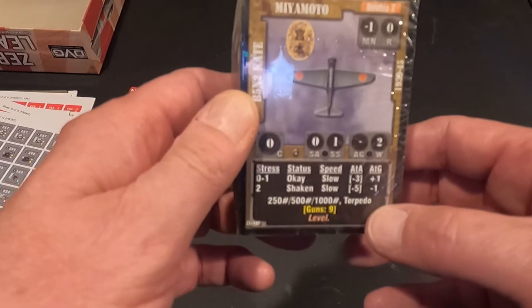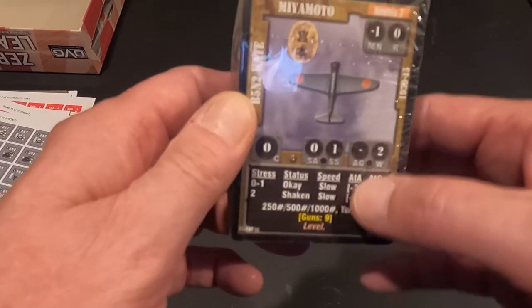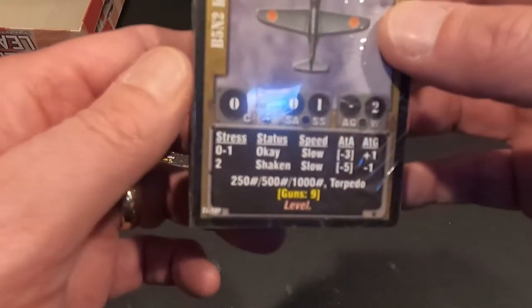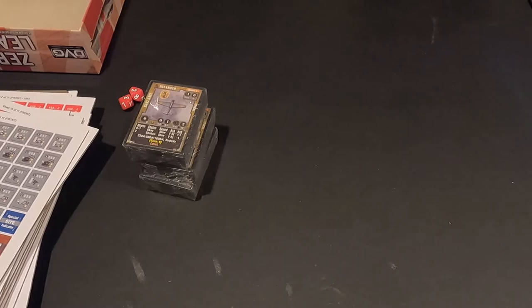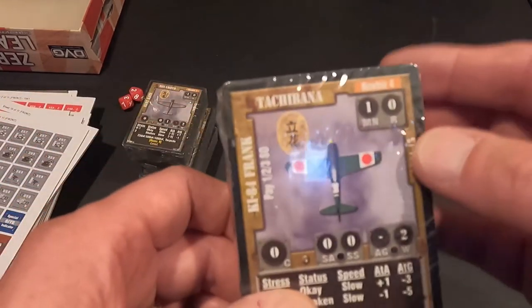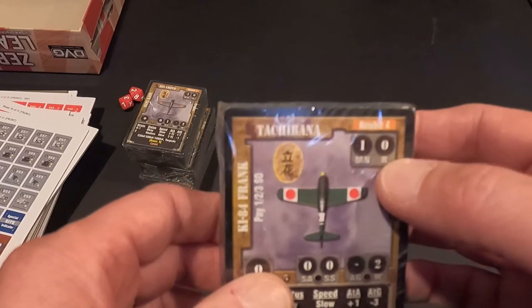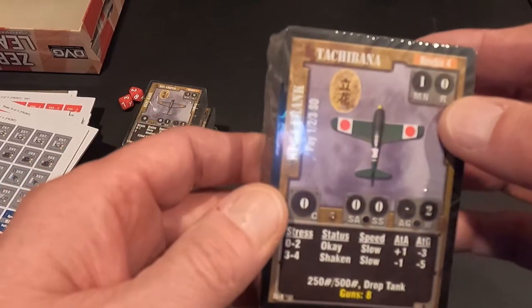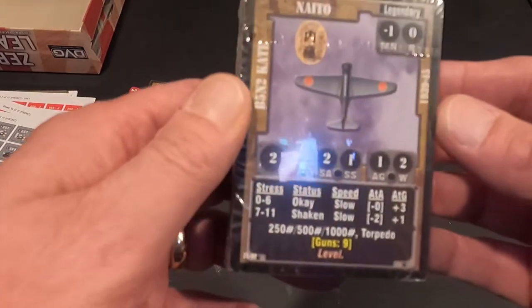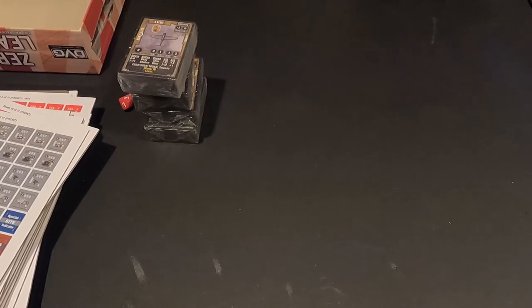The Kate was their torpedo bomber or bombs - he's a level bomber, not a dive bomber. We have the Ki-84 Frank from '44 to '45, his maneuver rating is one, his robustness is zero. We also have another Kate here. All of these will get separated and sleeved and get ready to play the game.